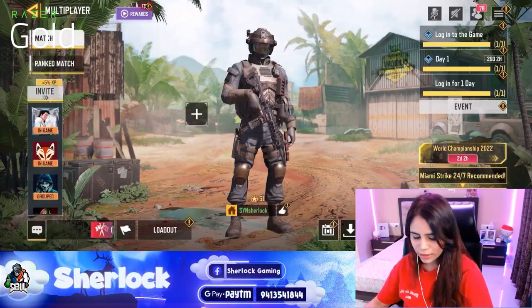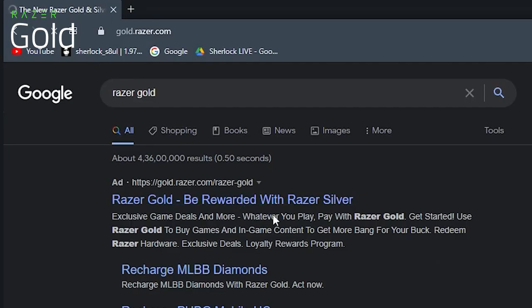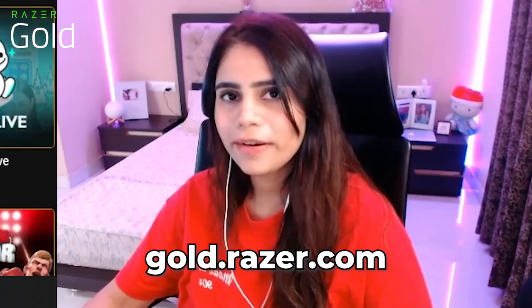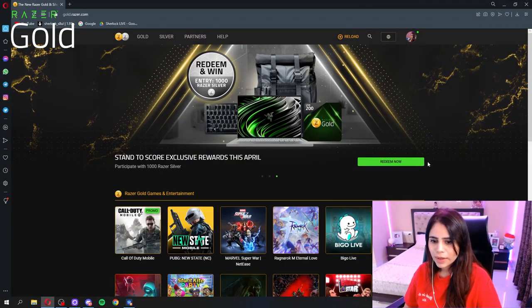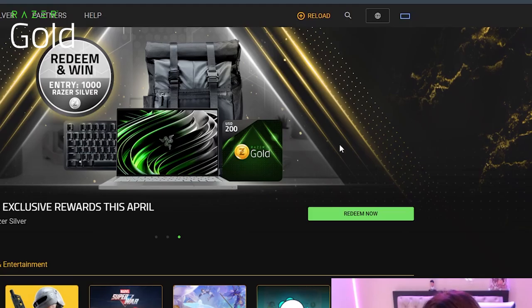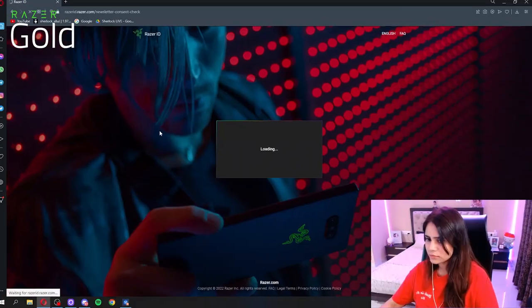So let's talk about Razer Gold and how you can buy Razer Gold to make your in-game purchases. It's very very easy. You have to search Razer Gold and open this website: gold.razer.com — this is the website. You can see the link in the description. If you want to make your account first and you don't have one, I'll show you guys. Just log in and you'll see options — you can log in with Google or Facebook.